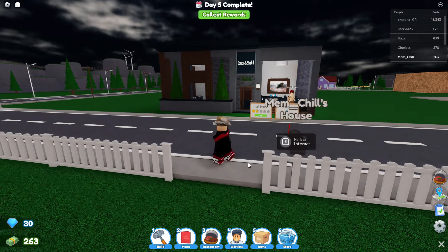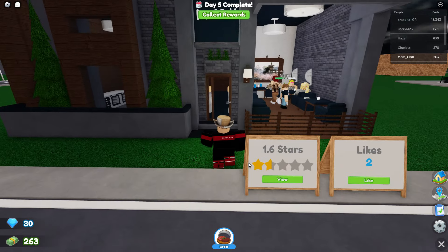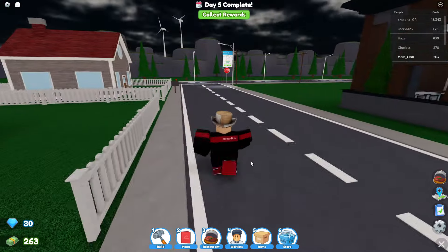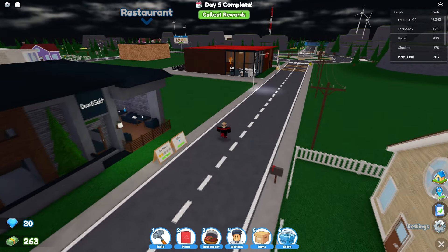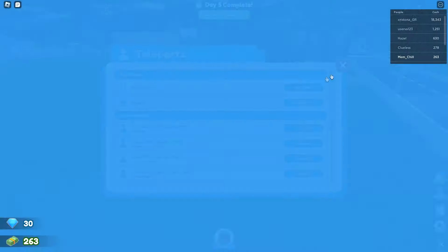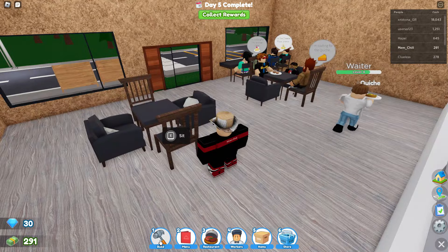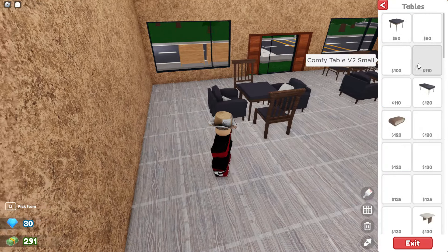Wait, this isn't my restaurant — this is something else. This is my house! You get houses in this game? I want to go to my restaurant, not my house. This is where I live and breathe.